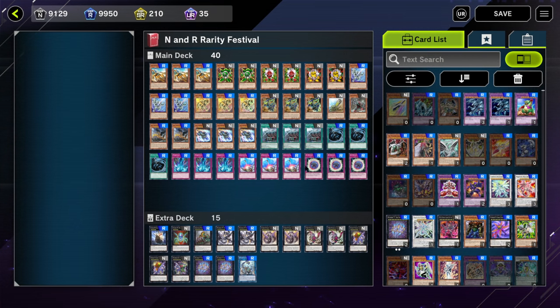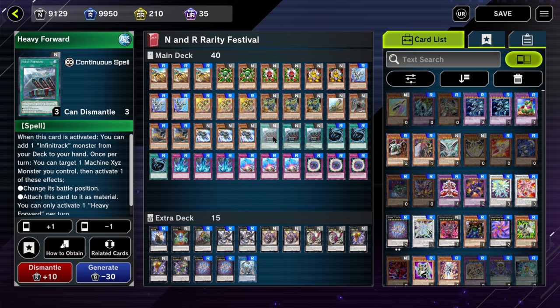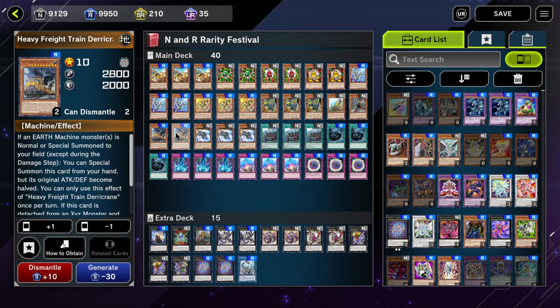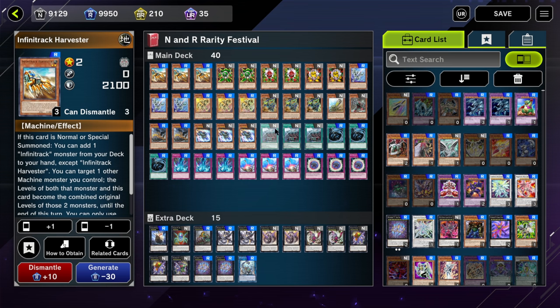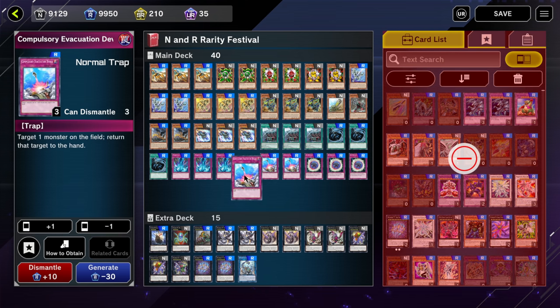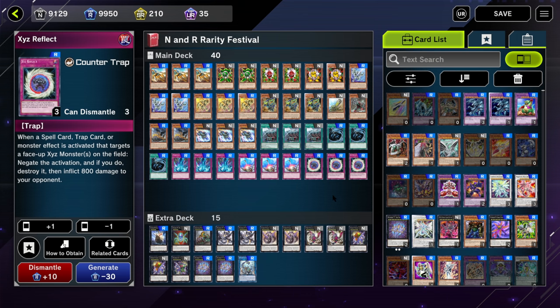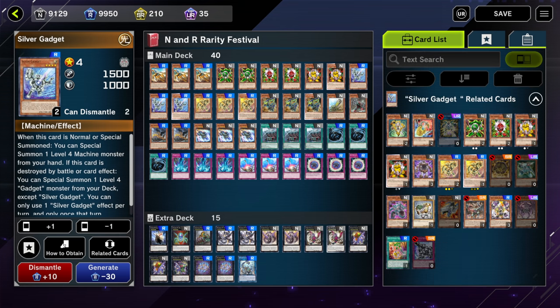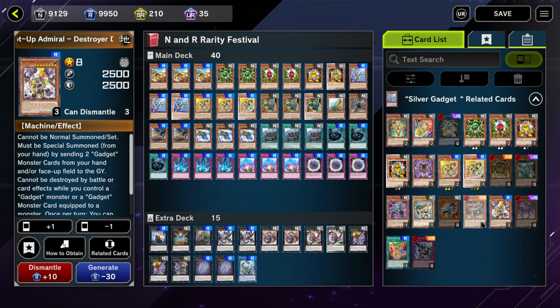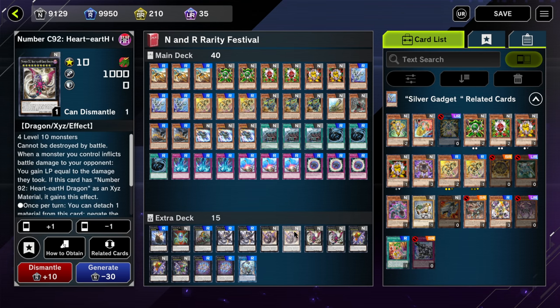Here's the deck breakdown: Anchor Drill and Harvester are your starters, and they can both be searched by three copies of Heavy Forward for added consistency. The Level 10s pair with Harvester, and all the Gadgets pair with Anchor Drill. Three MST is the best back row removal in the event; Torrential and Compulsory handle your opponent's monsters. Three XYZ Reflect protects your XYZ boss monsters. If you don't want to run this much back row, you can run more Gadget support cards including Booty Admiral.